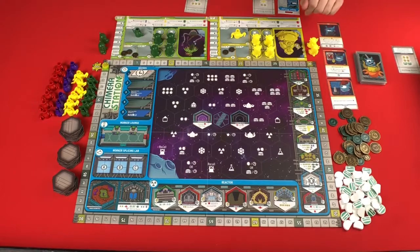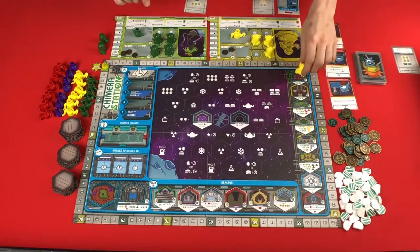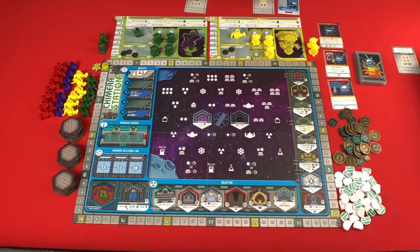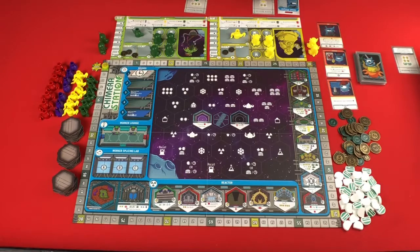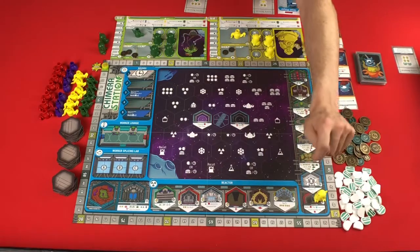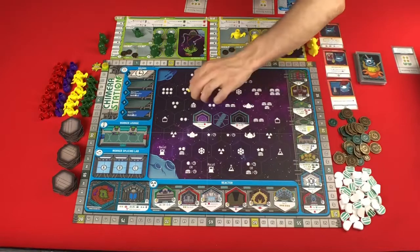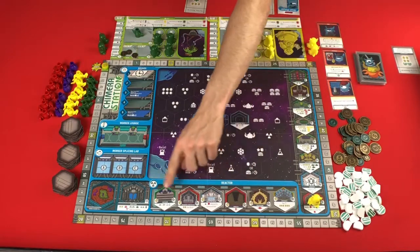You will be the first one to go. On your turn, you're just going to take one of your workers and place them on a module. There are some here to start to choose from, and as the game goes on you'll have the ability to build more. Right here is where you go to build - this space says 'build a module,' and then this worker may move to and activate that module.